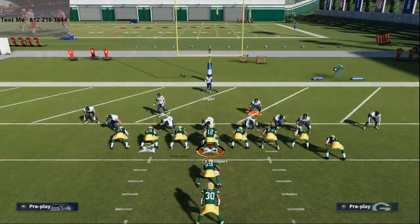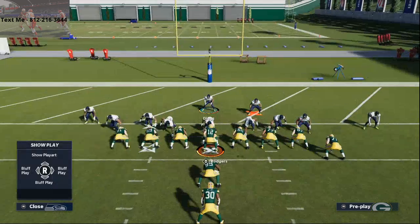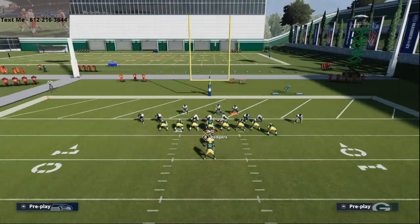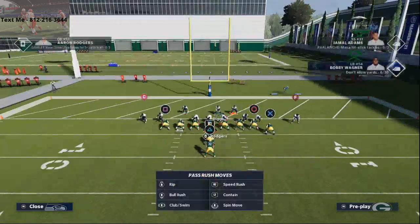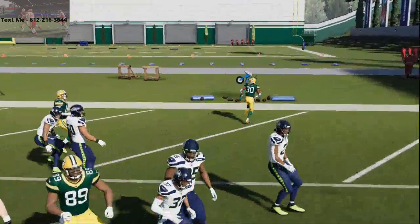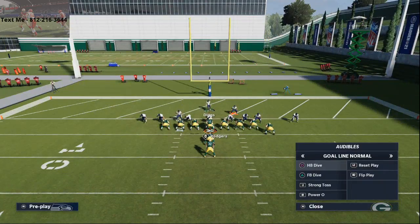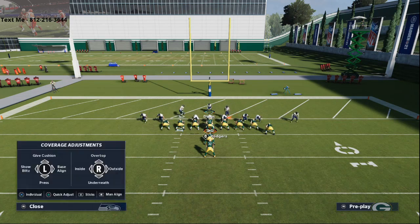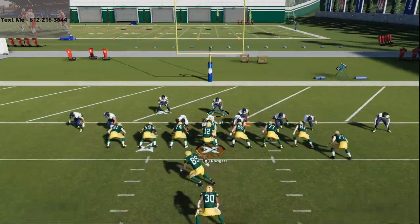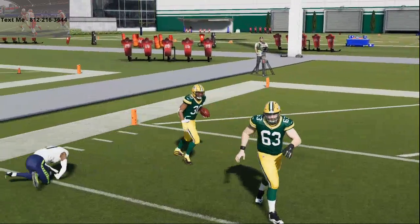That is a complete run defensive guide to stopping runs in the red zone. You're going to want to stand right in here. Now if they run strong toss to the left, snap of the ball — strong toss right, I missed my responsibility there. Your job is to take away toss with your user. If they run strong toss to the left side, I see toss, I jet out here, and I've got to make that tackle. That's my job. If I can make that tackle, this defense is locked up in the red zone.